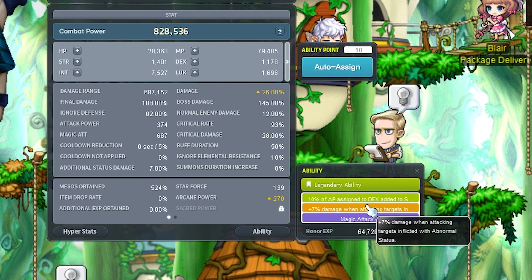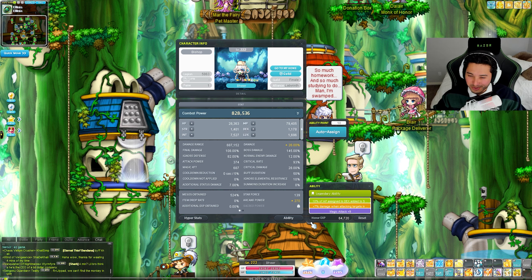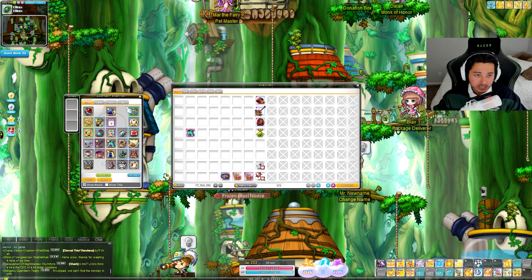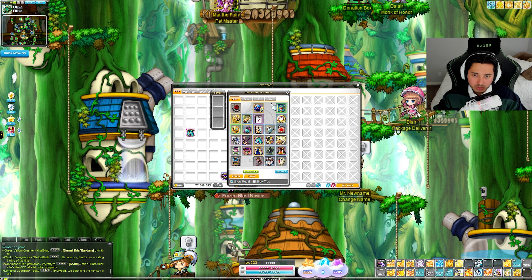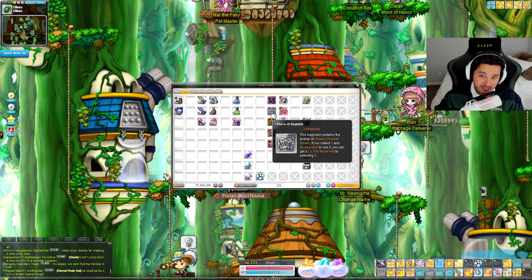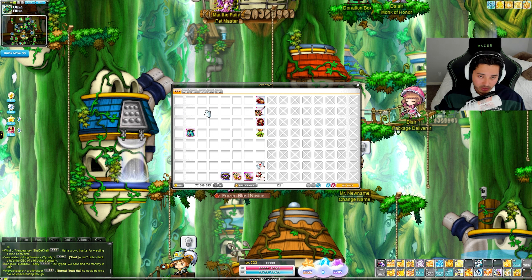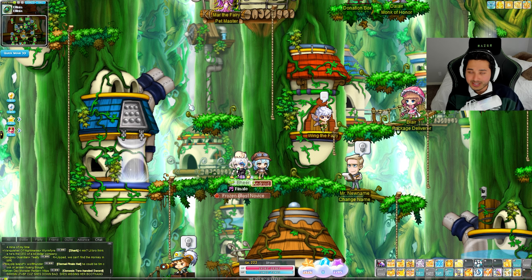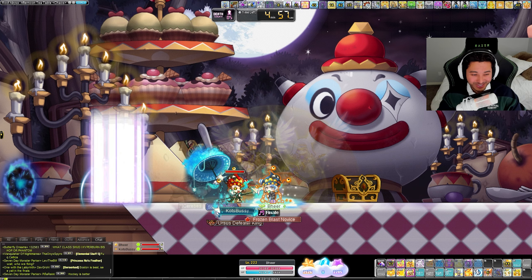Damage range is 600k but with buffs we get about 3.5 mil range, which is pretty decent when bursting. Legend abilities are not looking that great - I don't have much honor XP and we've been focusing on Chaggis 2 for that one. For our equips, we have the expiring CRA gears which are coming due soon. The plan is to grab one more chaos Pierre for the bottom - we have enough for the hat, and I already unlocked the top using a lot of maturing cubes.